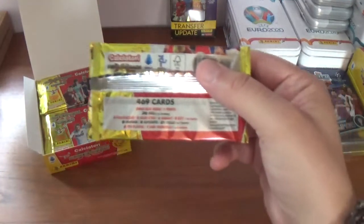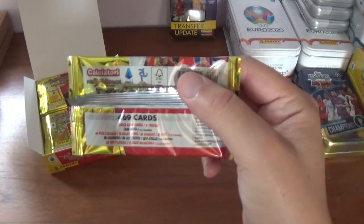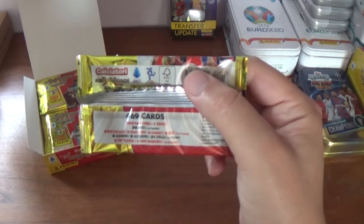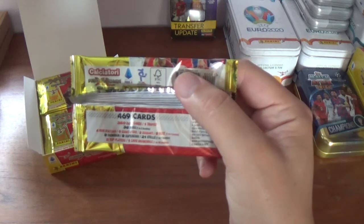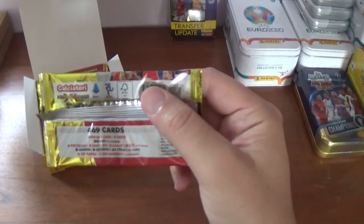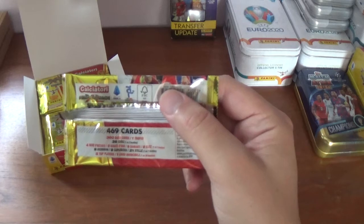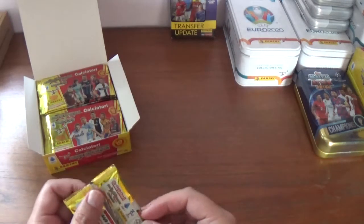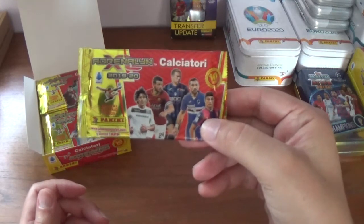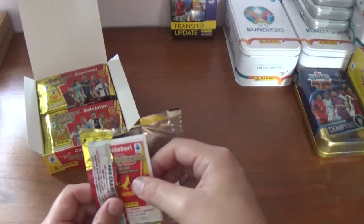There's the barcode and the odds. If you haven't seen previous videos please go and check them out. 469 cards: 360 base and 1 trophy, 36 Eedolos at 1 in 2, 4 Muro Diasio, 5 Guante Dioro, 9 Diamante and 9 Blitz at 1 in 5, 9 Ironman, 9 Super Awar, 21 Stella at 1 in 7, and 5 top players, 1 Invincible card at 1 in 50. We have had a top player in both previous boxes so fingers crossed. This is the Florenzi and Quagliarella pack design.